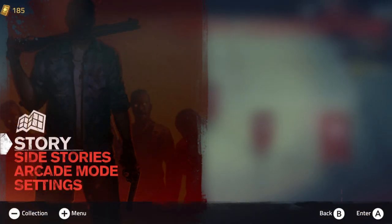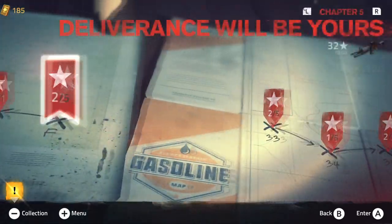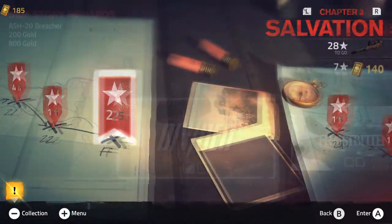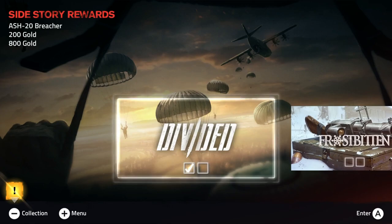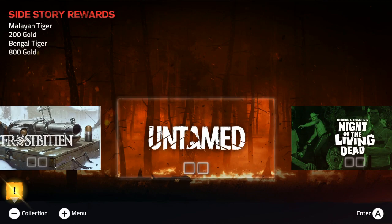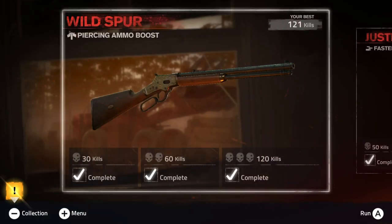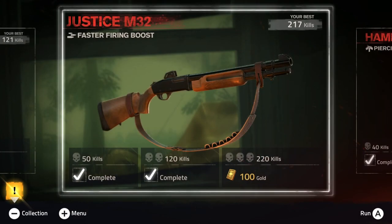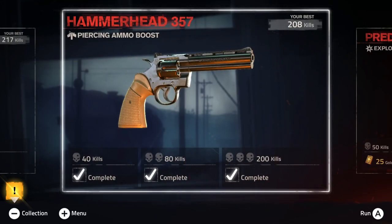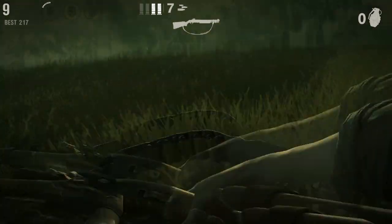As you dive into the game for the first time, you've basically got three different game modes. Story mode, where you trek through the 60-stage campaign and experience the main story. Side stories, which are their own mini campaigns that unlock as you progress — with the exception of two purchasable DLC campaigns based on Night of the Living Dead and the original Ghostbusters movie. And finally, arcade mode, which is kind of like a survival or endless mode where you go into a stage with a specific weapon type and keep going until you die.